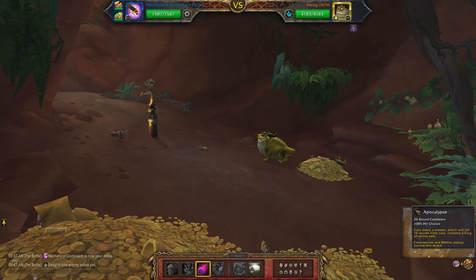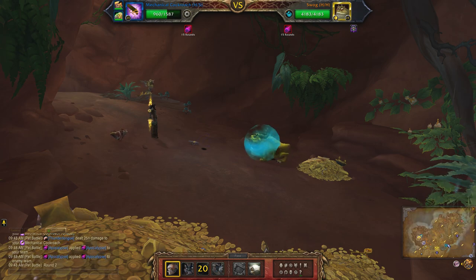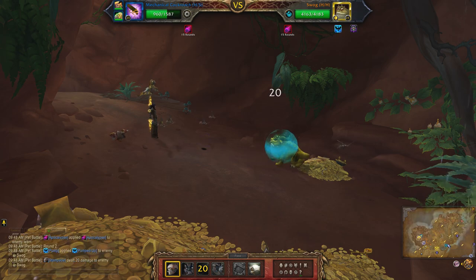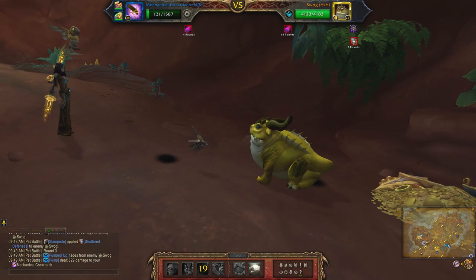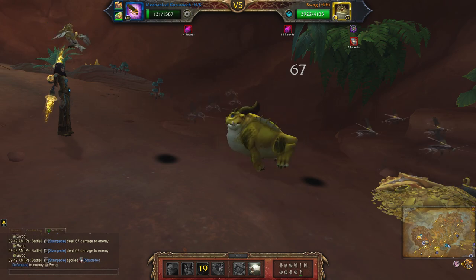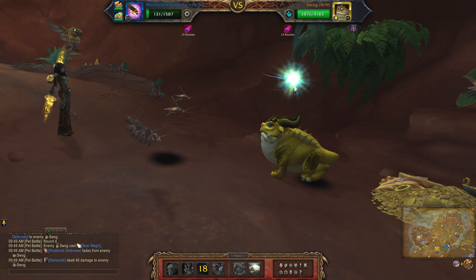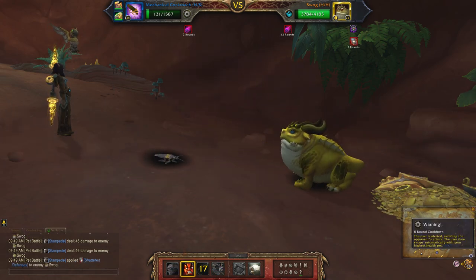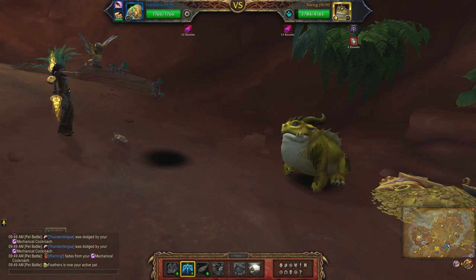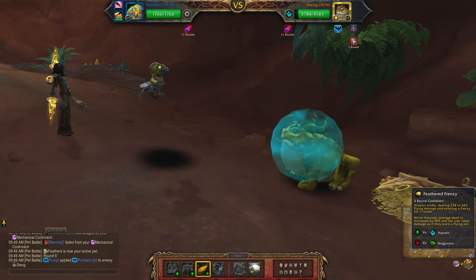First off I'm going to set up Apocalypse, use Stampede, and then Warning. From here I'm going to use Feathered Frenzy.